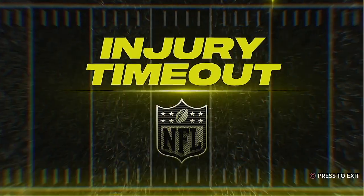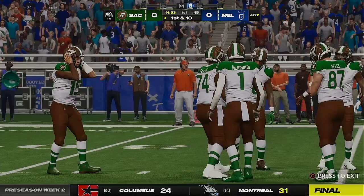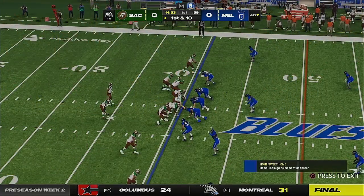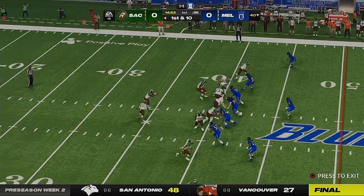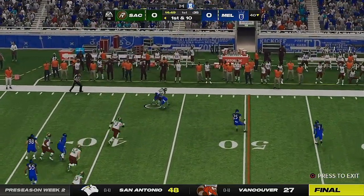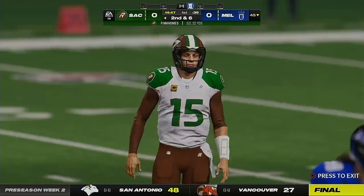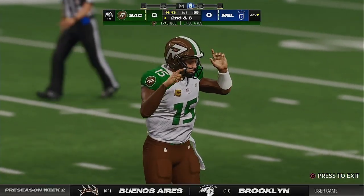We're going to pause here — we've got an injured player. Injury's never good, especially here in the preseason. Hopefully nothing serious. They go play action. Now Mahomes. They'll check this one down to Pacheco. It'll go as a gain of four, and that's going to bring up second down.